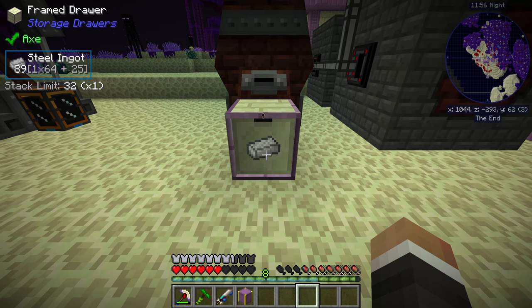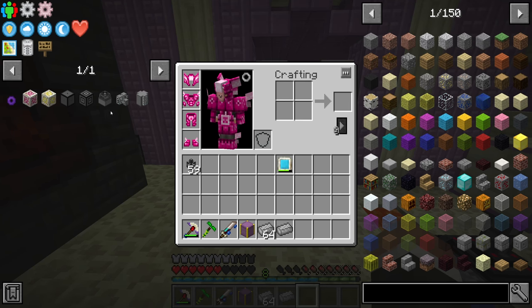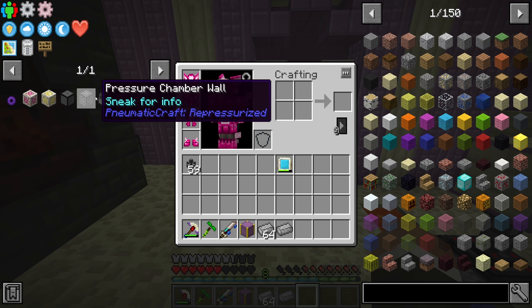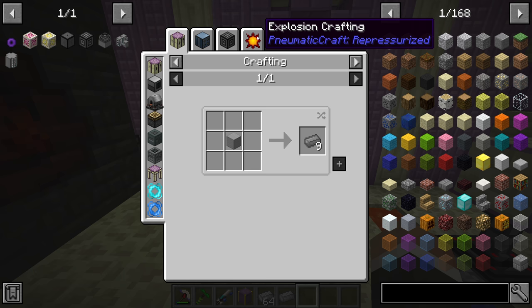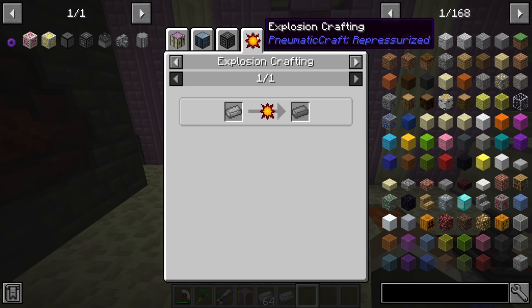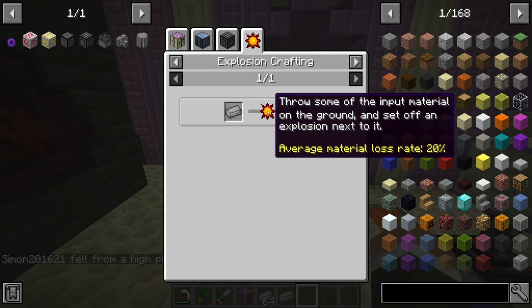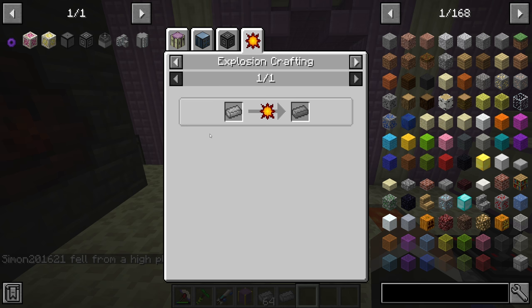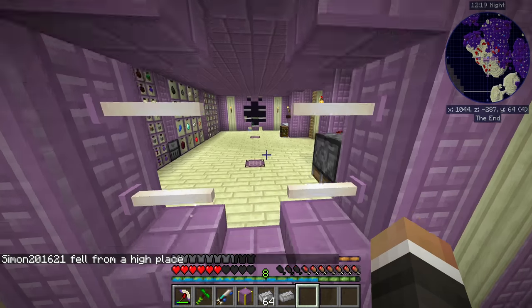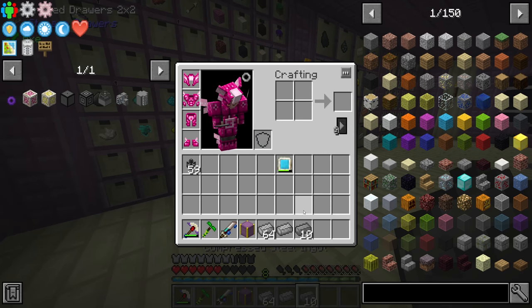We now have 89 steel ready to go. The reason we need so much steel is because if we're going to get into pneumatic craft, a lot of the machines and blocks require compressed steel ingots. As we showed at the end of the last stream, compressed steel ingots are made by blowing up regular steel ingots. On average, you lose about 20% in the conversion. We did get a few compressed steel ingots last stream - we have 10.